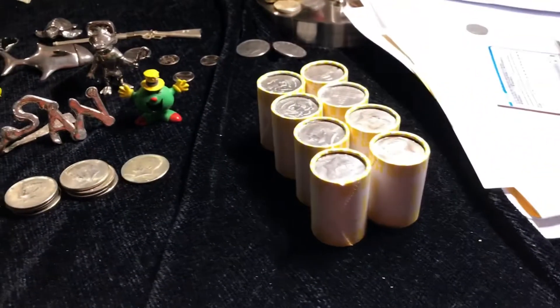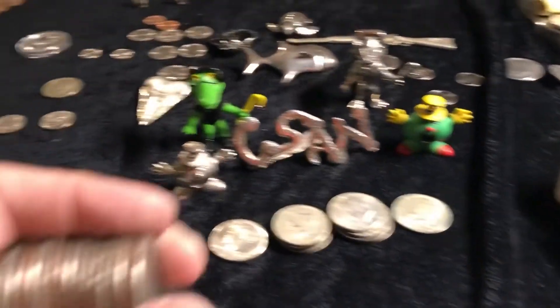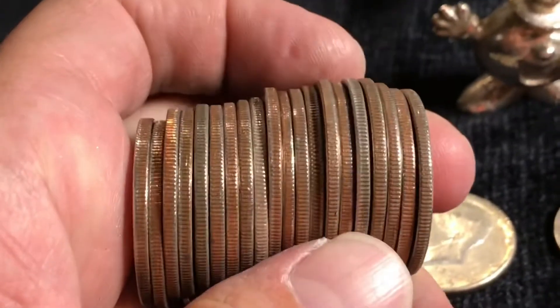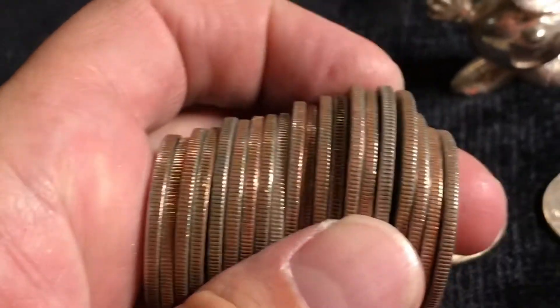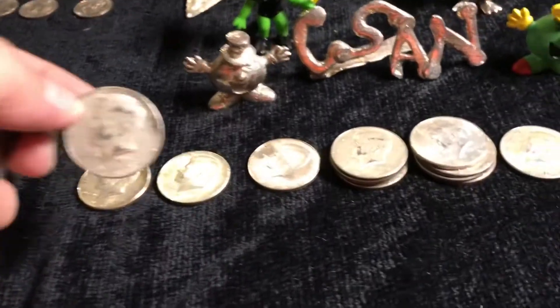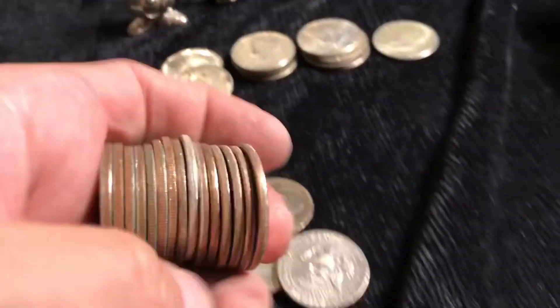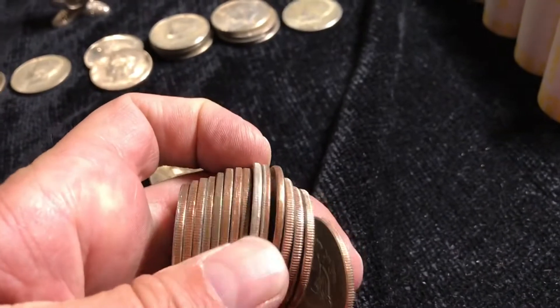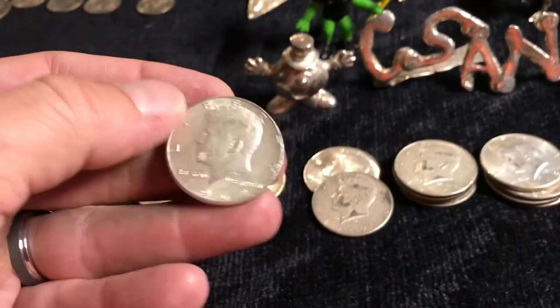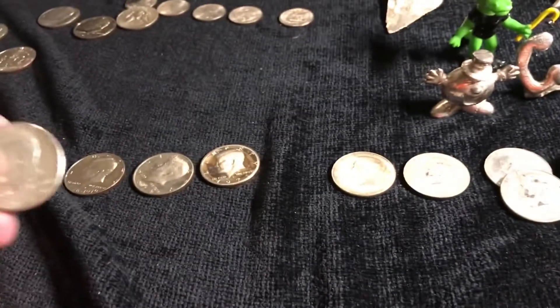We're on roll 42, and two is significant because there's two in here. Let's do the less bright of the two — a '67. That is awesome. And then this bright boy here — oh, it's a candy. It is a '64! That is awesome.